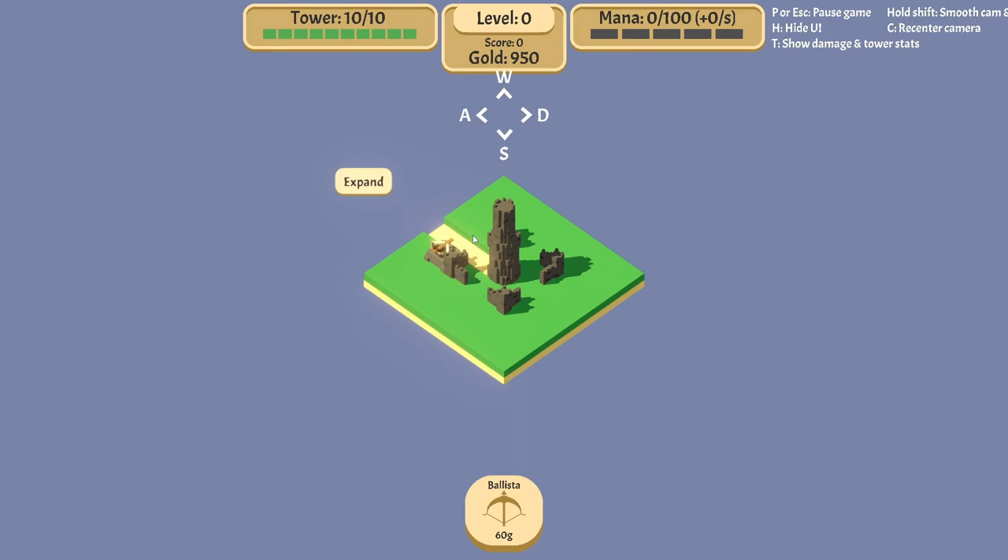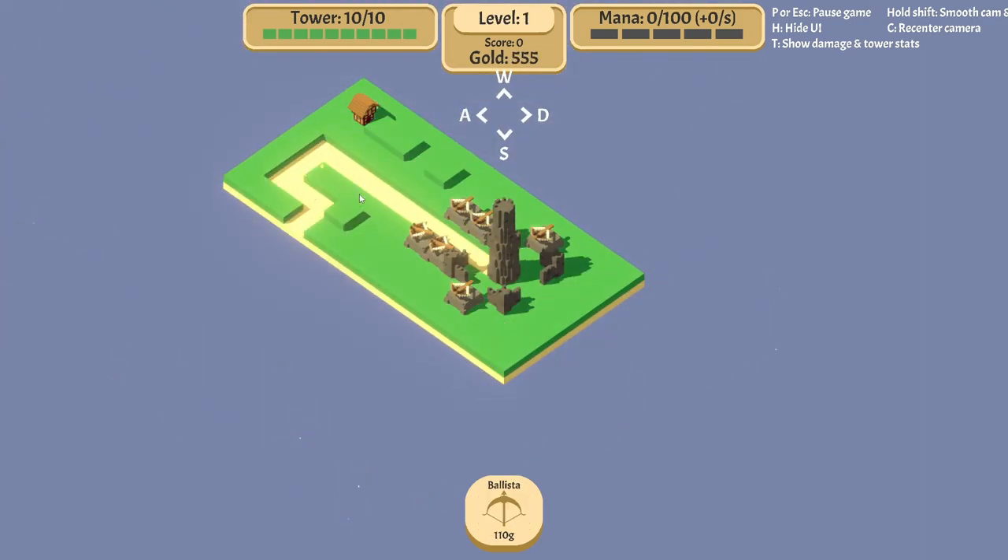We would place down our turrets, our towers — whatever you want to call them. Let's go ahead and place down a couple of towers. Looks like quite a bit of a ballista. Let's go ahead and expand. Every time we expand, we get an enemy that comes in, and that's how you progress with the turn. You're building your map as it goes out. One thing we did get to is this house here.